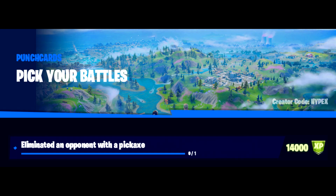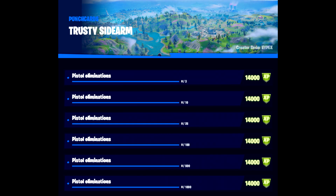We then move on to Pick Your Battles — basically getting an elimination with a pickaxe, and there's only one of them to do. We then move on to Trusty Sidearm, which is pistol eliminations — great one for Rumble. I'm not the biggest fan of the pistol in the main mode. I Call Shotgun is the next one, about shotgun eliminations — everyone should get this done because a shotgun is a staple of anyone's loadout. Spray and Prey follows that, which is about SMG eliminations — should be easy enough.